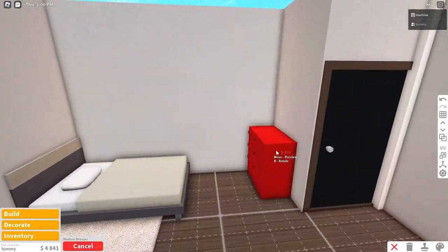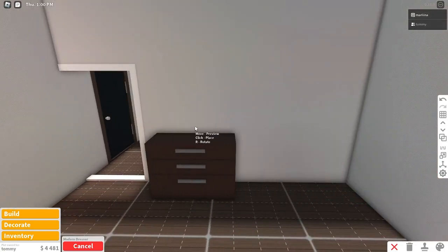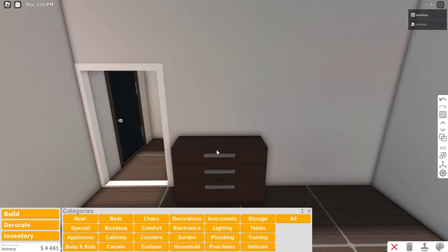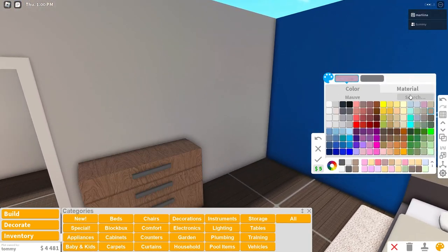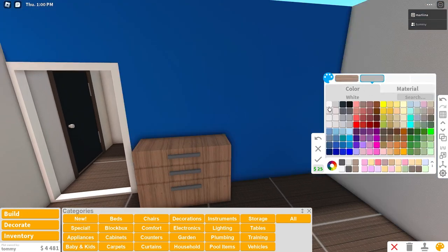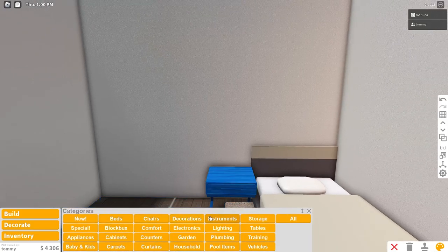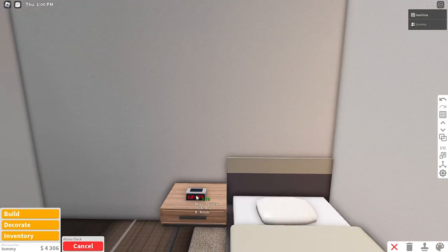Placing a desk for him, and a dresser right next to the door. Tommy just texted — he wants to go to bed, so I have to hurry. Quickly coloring this. Giving him a nightstand and an alarm clock so he doesn't oversleep.